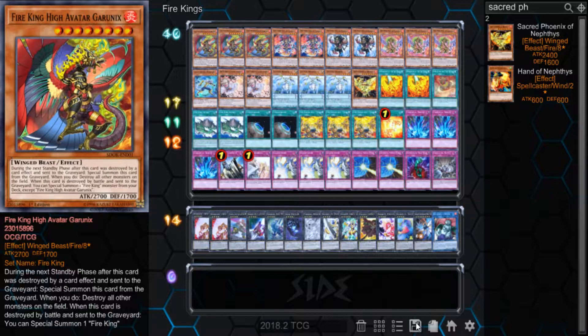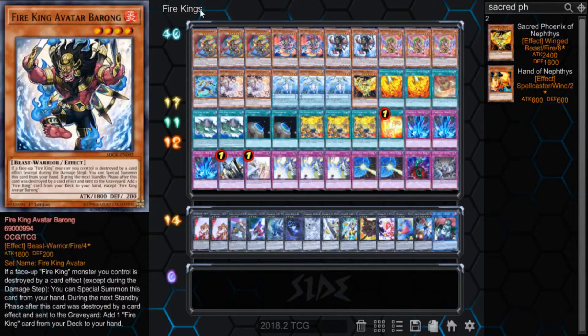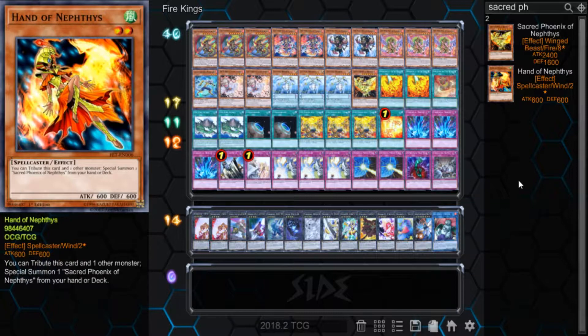I went on YouTube, watched a bunch of different Fire King profiles, took inspiration from a few different decks and made my own changes. What I'm profiling today is a brand new Fire King deck profile that I feel is more competitive than the previous one. I played against ABCs, Blue-Eyes, Super Heavy Samurai, and a bunch of meta and non-meta decks, and this deck has about a 65% win rate.